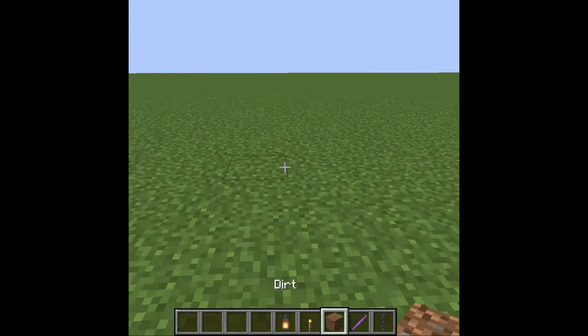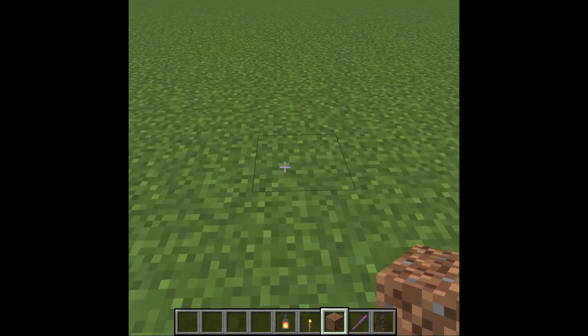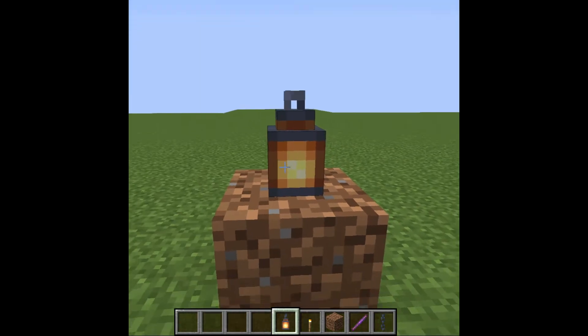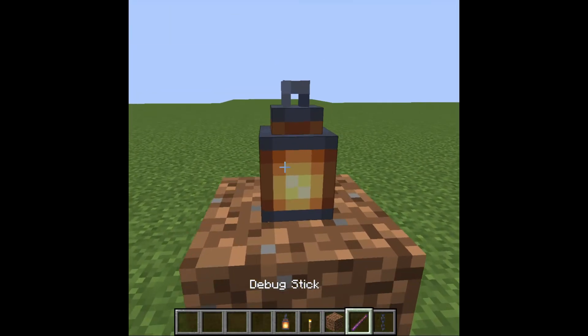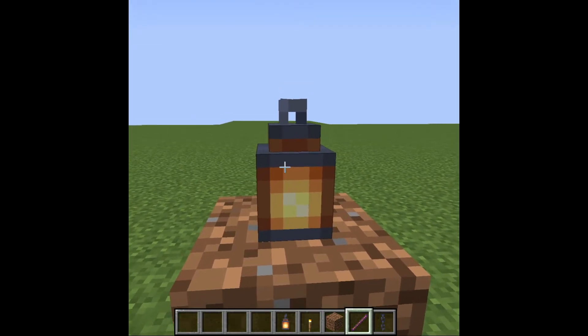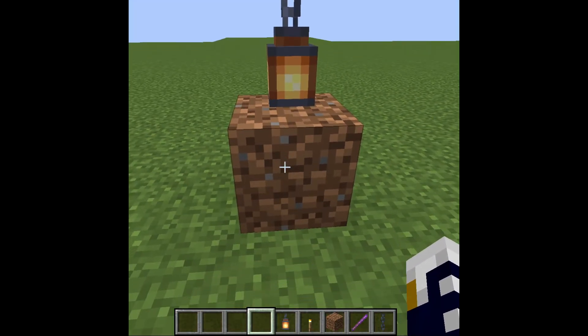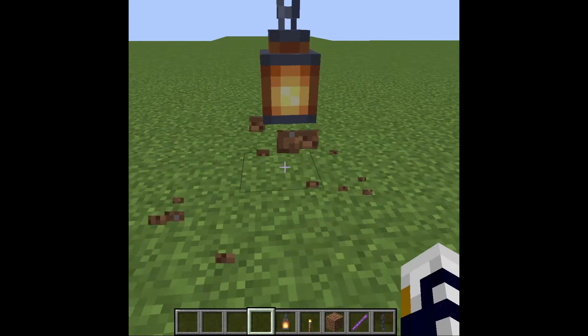So here's how to do this. First, place the dirt, put the lantern on top of the dirt, right-click with the debug stick, and it should be hanging. Now you should be able to break the dirt block.